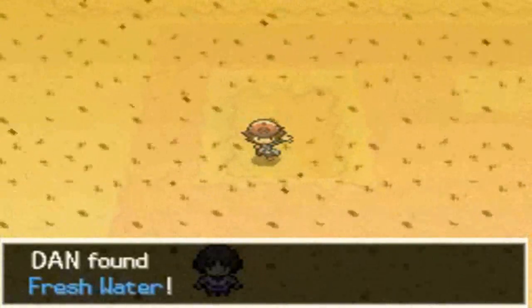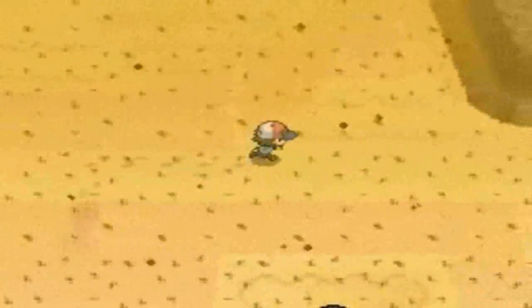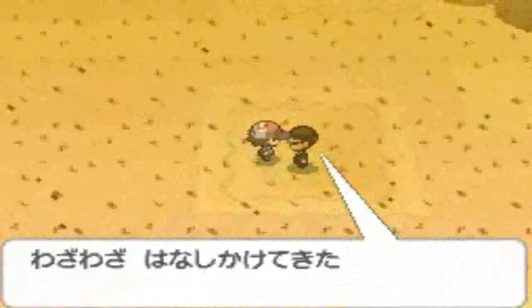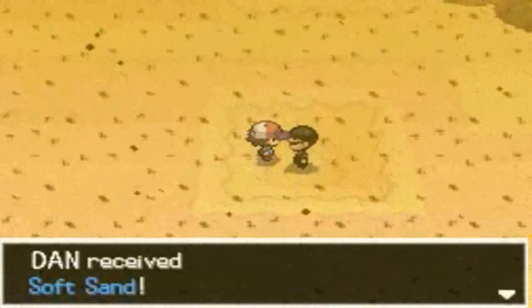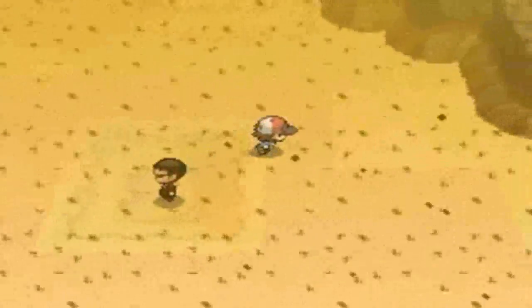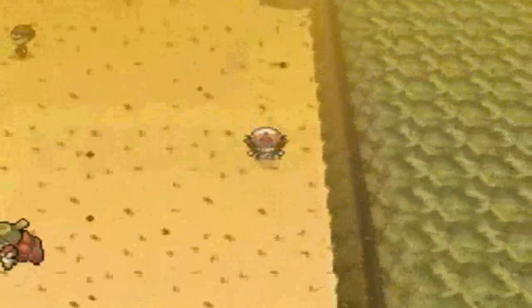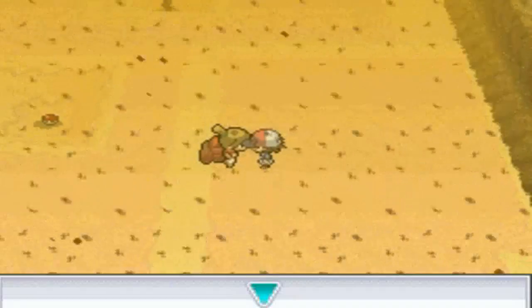Fresh water! I found water in the desert! I'm saved! In this hot, blowy desert! Soft sand — why would I want soft sand? This doesn't make any sense. I've got sand in my hands and I don't even understand why I have it. Oh, that's right — it powers up ground-type moves.